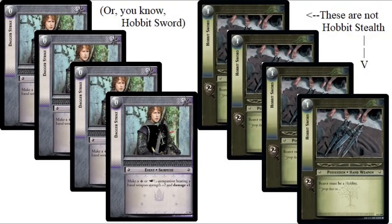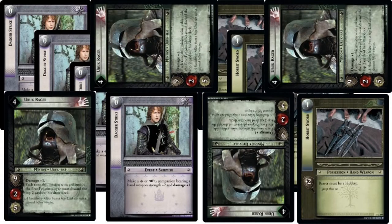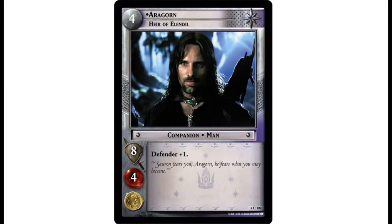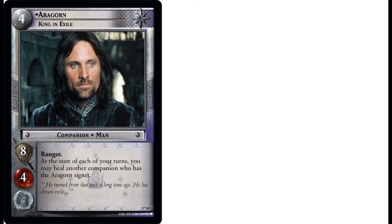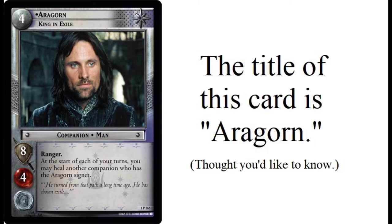Four Dagger Strikes, four Hobbit Stealth, four Uruk Ragers — the cap is at four. As it relates to companions, the limit of four copies of any one given card applies to cards with unique names but different subtitles as well. If I want to have four copies of Aragorn in my deck, Aragorn is the title of all versions of Aragorn, and there are many different versions, but they all have the same main title which is Aragorn. So I can only have four copies of Aragorn no matter which version those Aragorns are.